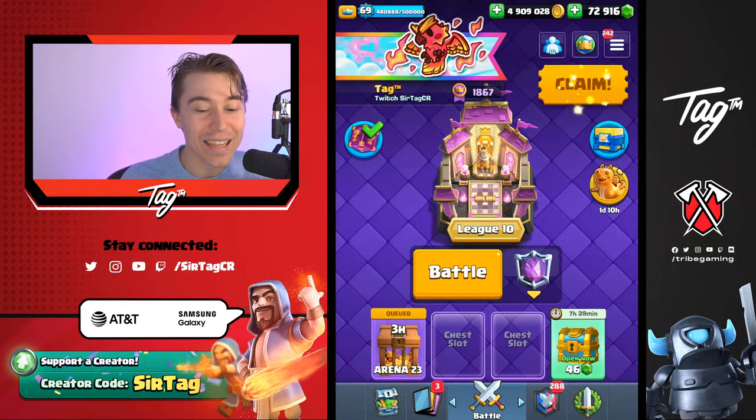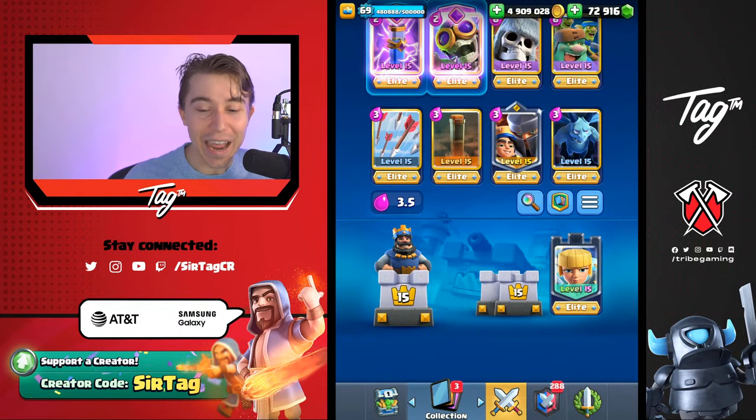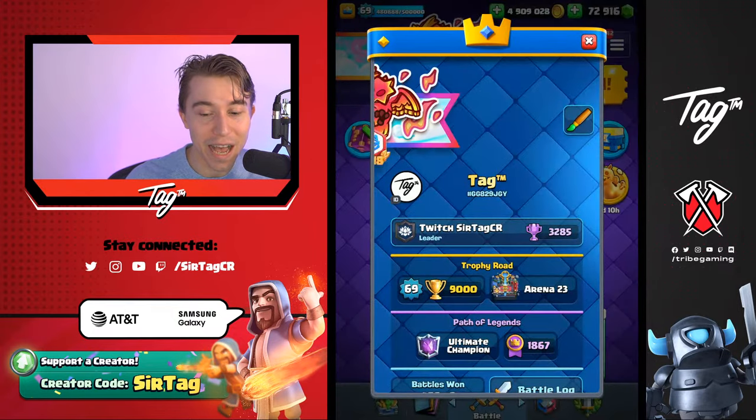Hey, what's up guys? We are back again to shamelessly push up in Clash Royale using the best decks in the game. Today we are not going to be using the Princess Tower — we are going to be using the overpowered Dagger Duchess and use the best decks to climb quickly as high up as possible.